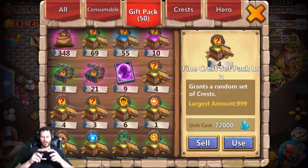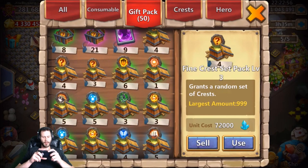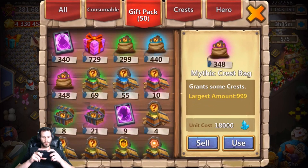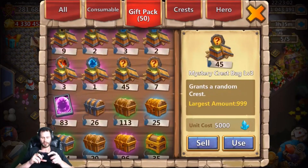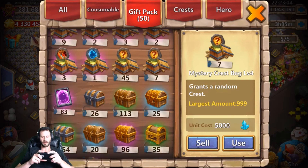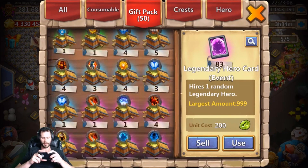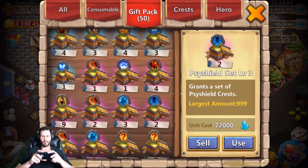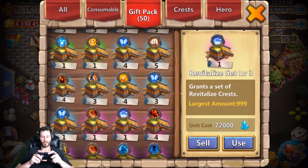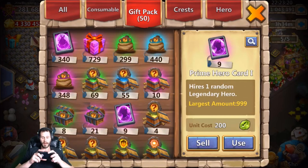I have four crest set pack level threes and four crest set pack level fours. I was hanging on to those because I don't have any warehouse space — I need more warehouse room before I can open any more of that stuff. That's also why I'm hanging on to all these mystery credits and other stuff clogging up my warehouse space. I also have two extra size shield set level threes, which I'd probably be safe to make into a size shield four — kind of ridiculous. Also have a revite three right there as well.